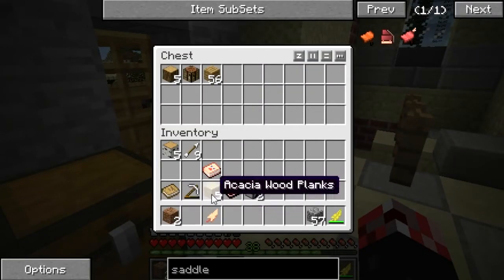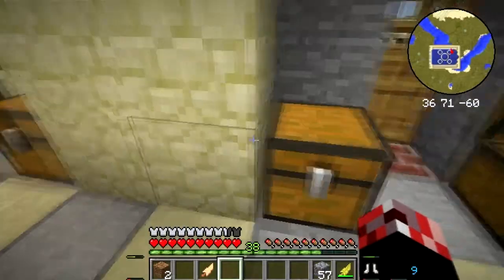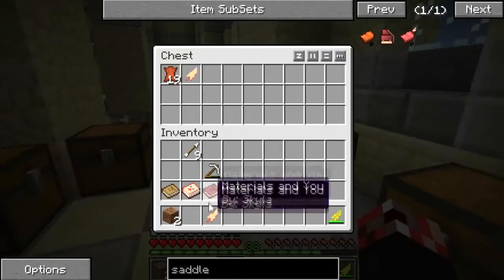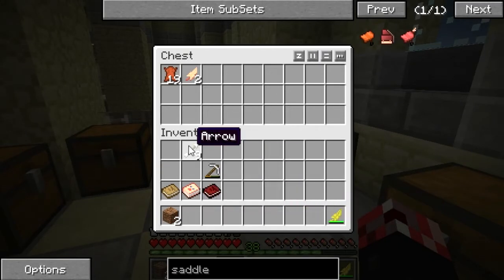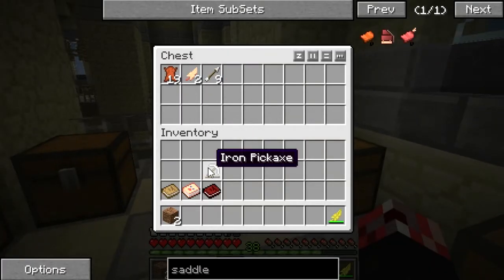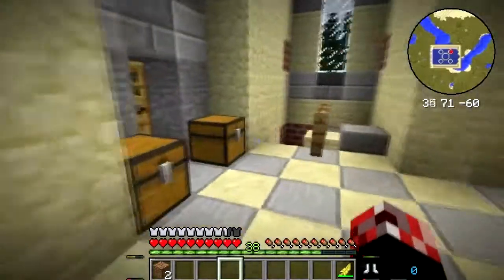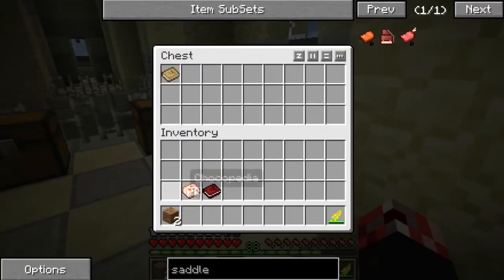I'm going to go ahead and organize this just a little bit better between the episodes — okay, that's all good right there. Some more feathers — that could stay in my inventory. That's probably classed as a mob drop, it can go in there. We've got books and crap — you can go in there.